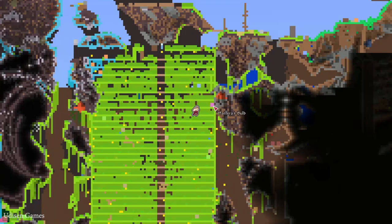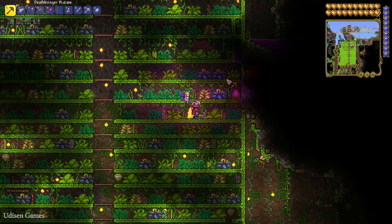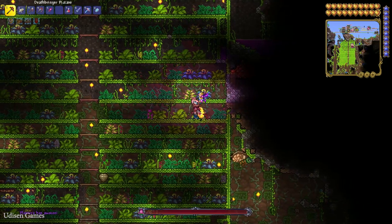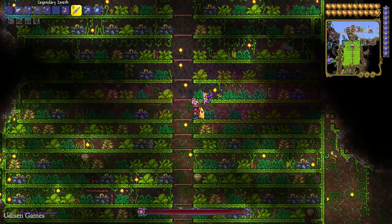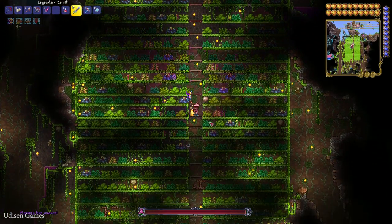If you don't want to spend many hours searching for the Plantera Bulb — which looks like a pink square on your map — you can use a jungle farm setup. Destroy the bulb and Plantera will appear. She's a very lazy, slow, and weak boss.